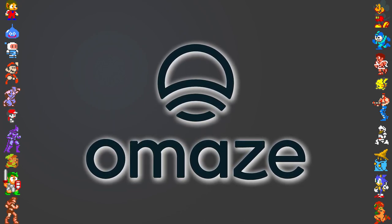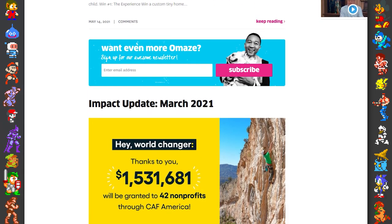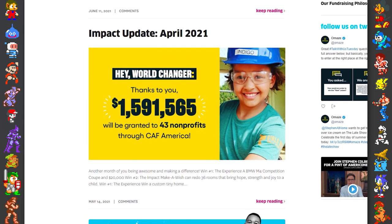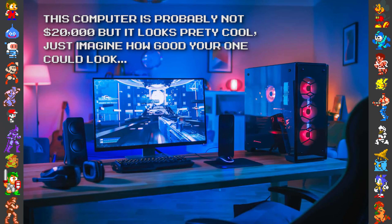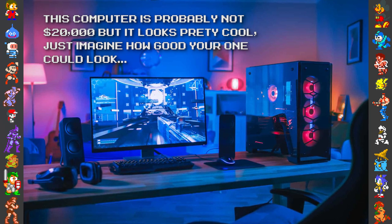Before we move on to the next fact, we'd like to talk about this episode's sponsor, which combines a charitable cause with a chance to win an amazing prize. Omaze is an online fundraising platform that partners with many incredible charities and gives entrants the chance to win prizes. Today, Omaze is running a campaign with Schools on Wheels, and they're giving Did You Know Gaming viewers the chance to win a $20,000 Dream Gaming PC if you participate.